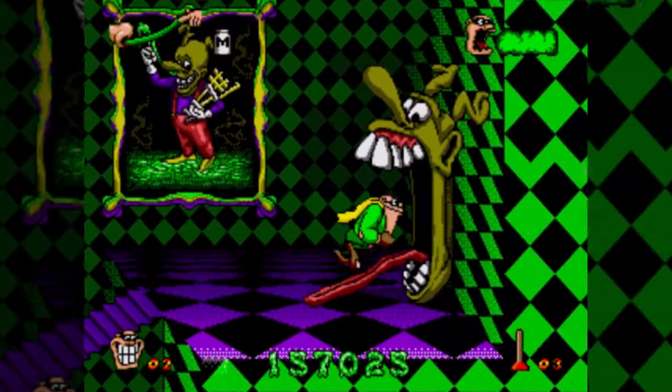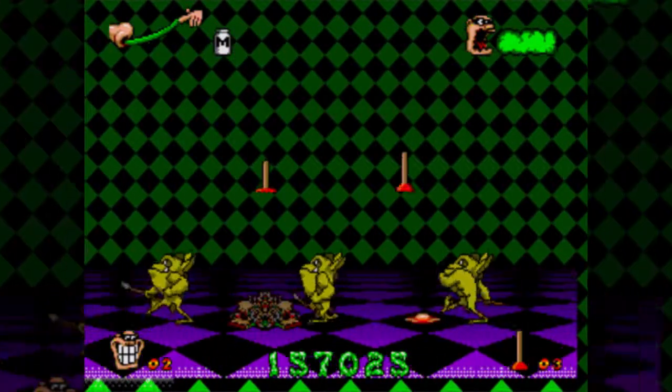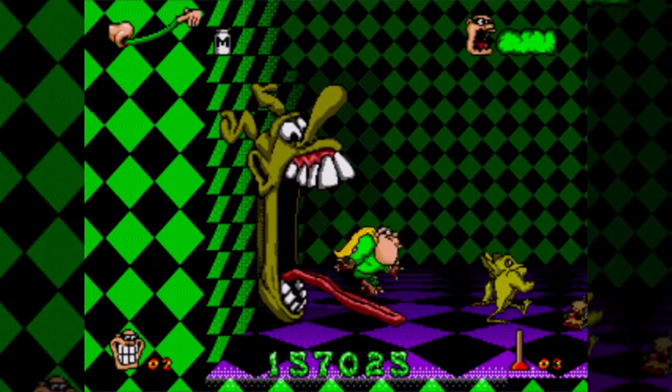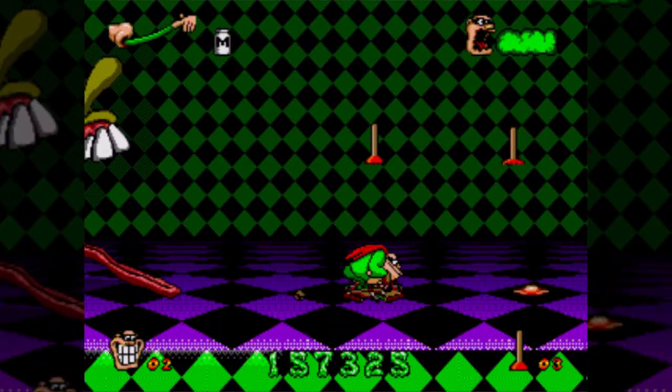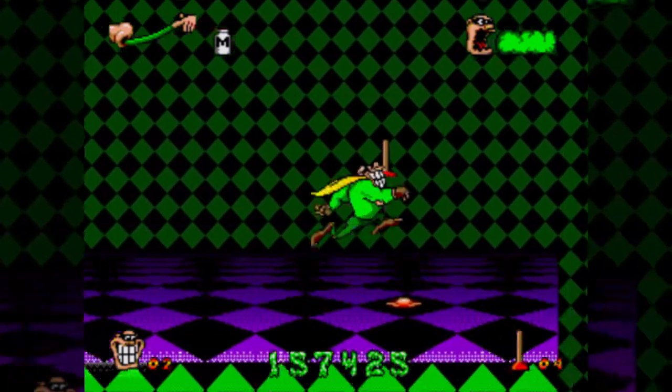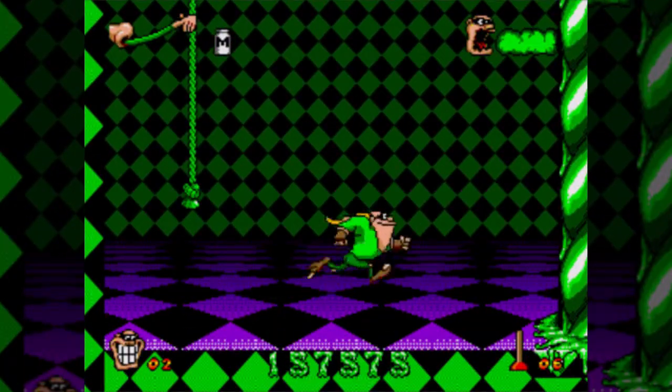I believe there's even a password that just sends you right to boss fights, so this game is kind of kind when it comes to that. Though I forget if, say, you don't input a password — I forget if this game has a flat-out continue option, but I forget where that would send you. For some reason I feel like a continue option would probably send you right back to the first stage of a world.